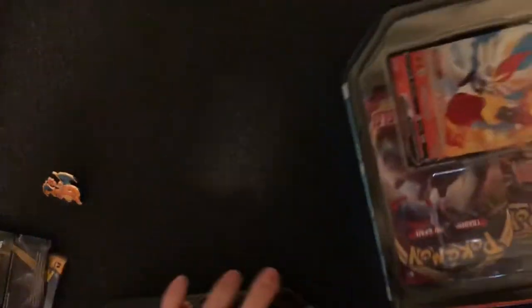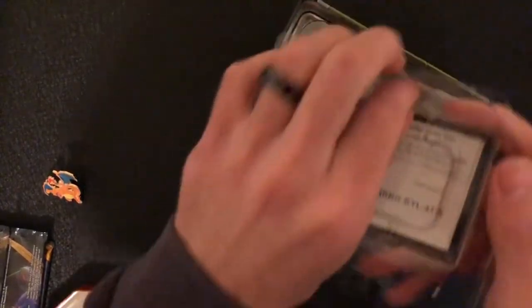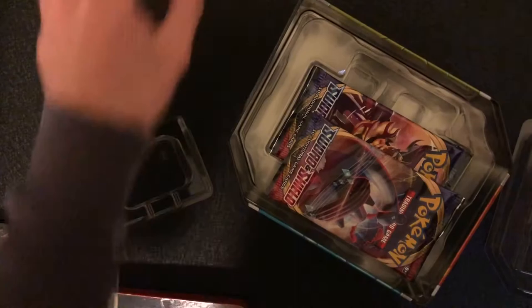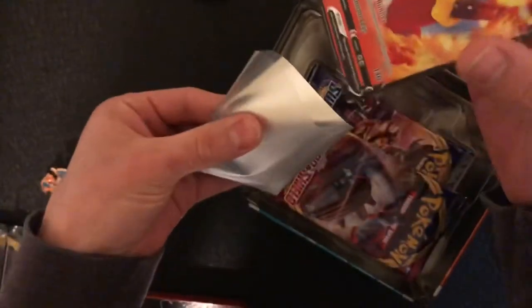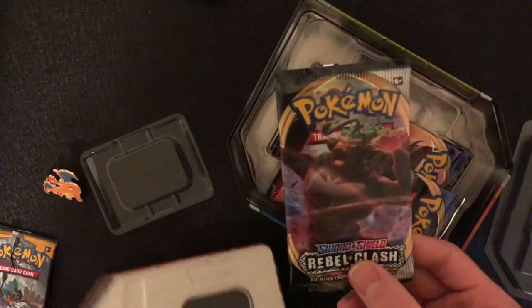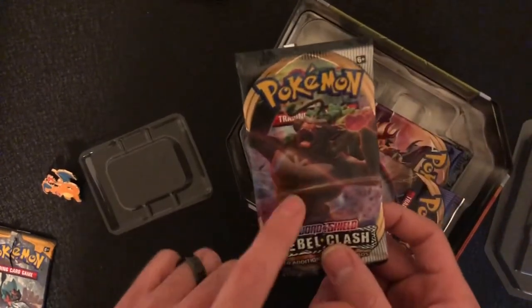This tin has five packs, I believe. So we can have this card out — pretty cool, right? And then a VECO card. So we can sleeve this card up. I'm pretty sure we have one of these because I bought this one before. I forgot to tell you guys — this was the one I originally wanted to open, but I gave it to my wife because she doesn't have this one. She has the other one and I have this one already.